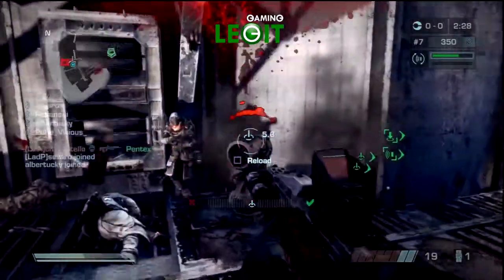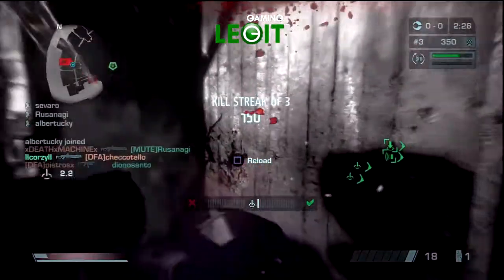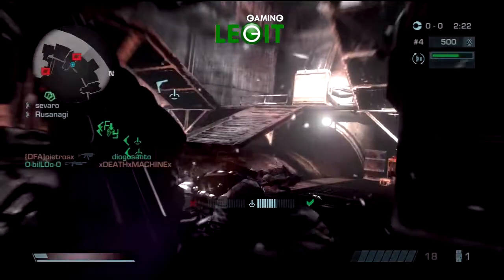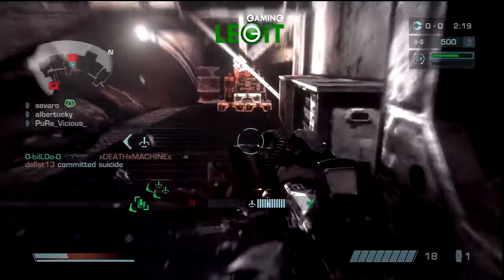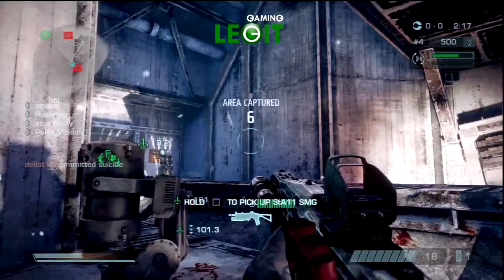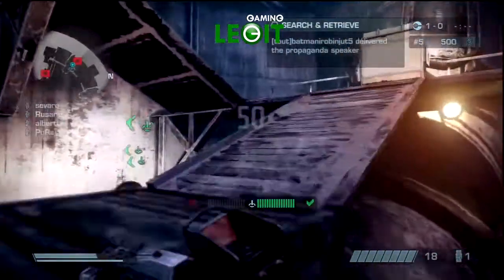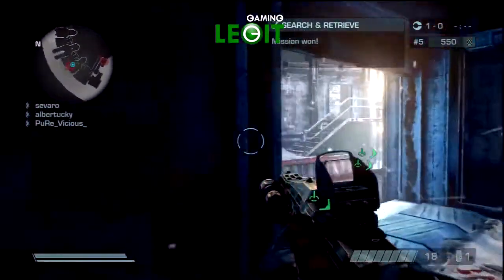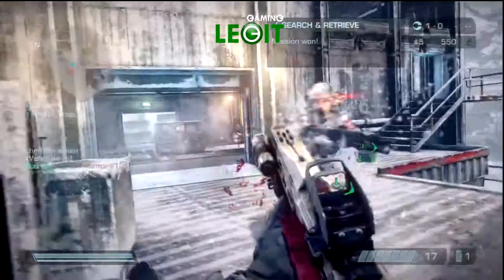Look at that face shot — I blasted that guy right in the chin and it didn't give me a kill. And at other times I'll die from a shotgun from like 30 feet away, one blast, full health, straight off a spawn. A little bit of inconsistency — I think there's a little bit of lag going on. It's not that big of a deal, but that was pretty obvious and pretty bad.